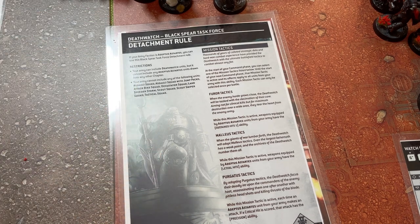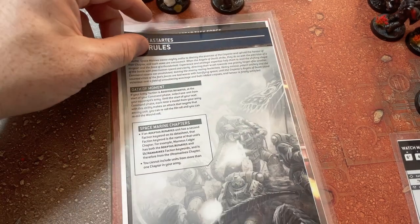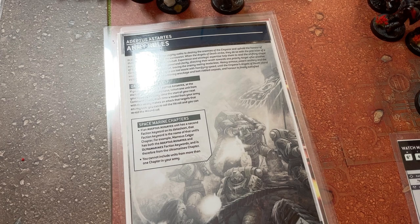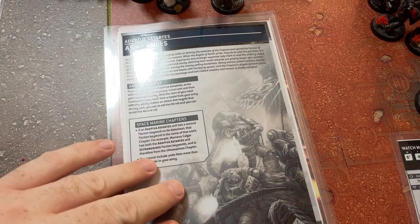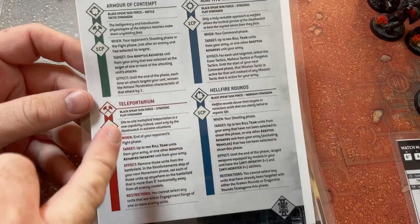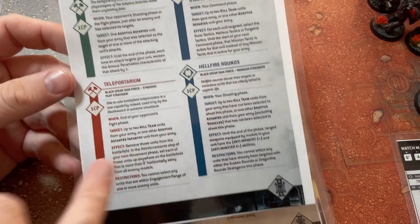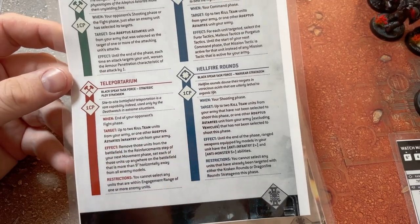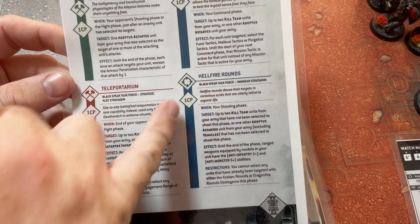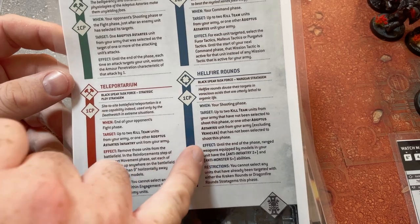I also have, as with all Adeptus Astartes, Oath of Moment. So in the command phase I point at a unit and reroll all hits and all wounds against that model. And we've already been nerfed as the Death Watch. I believe it's Hell Fire Rounds — this stratagem where you can choose one or two kill team units for a CP and everything gets anti-infantry 2+, so it always wounds infantry on a 2+. They've tweaked the restriction on this one.